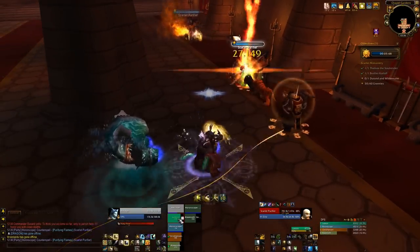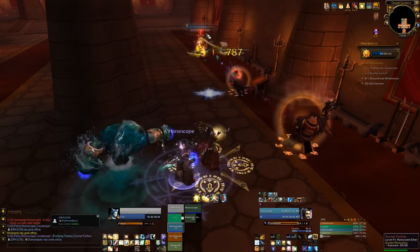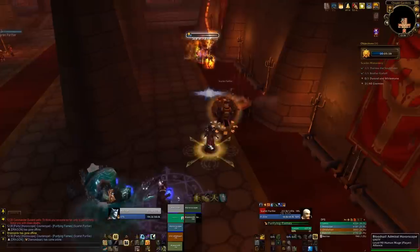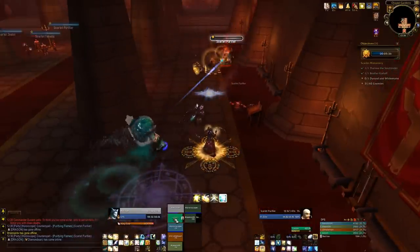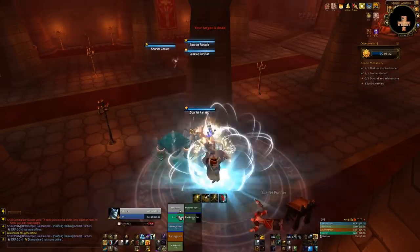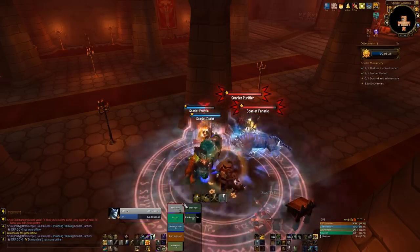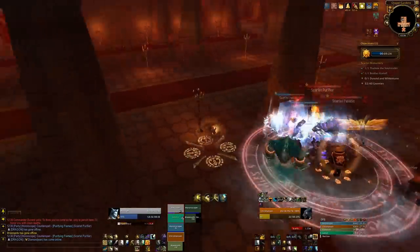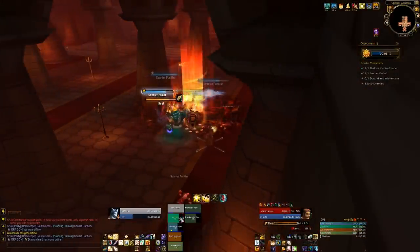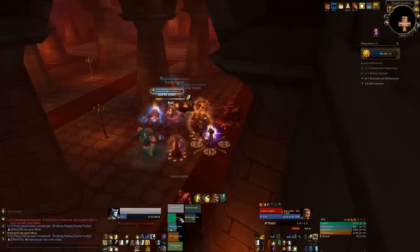Then we move to the right side of the room and kill these two single purifiers - they don't hurt much at all, they're pretty weak. You can interrupt their spells if you want, but they don't really hurt that much. Now for a second group of four: our tank uses some cooldowns on the first group, and on this one I use Guardian Spirit. Rotate stuns as much as you can - Leg Sweep and Ring of Frost - and interrupt the zealot's heal, with other DPS focused down one of the fanatics.